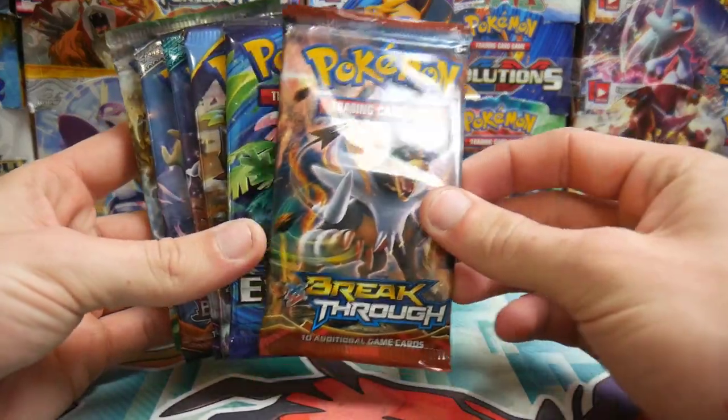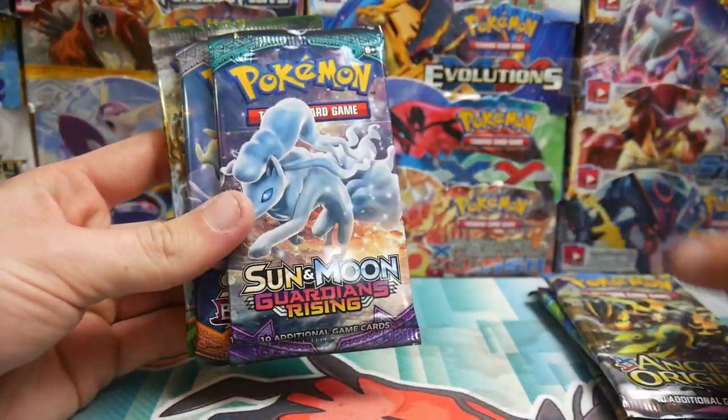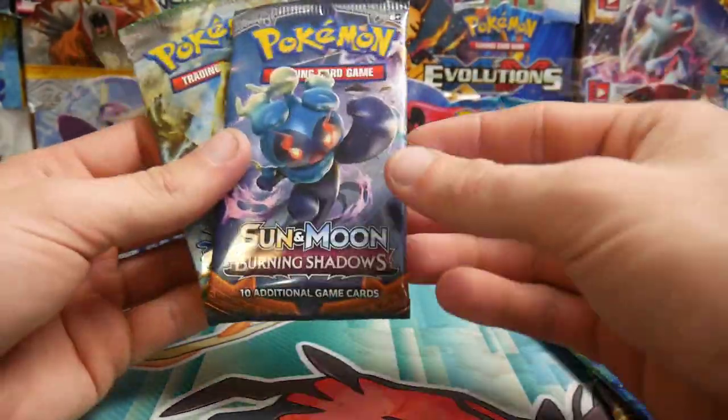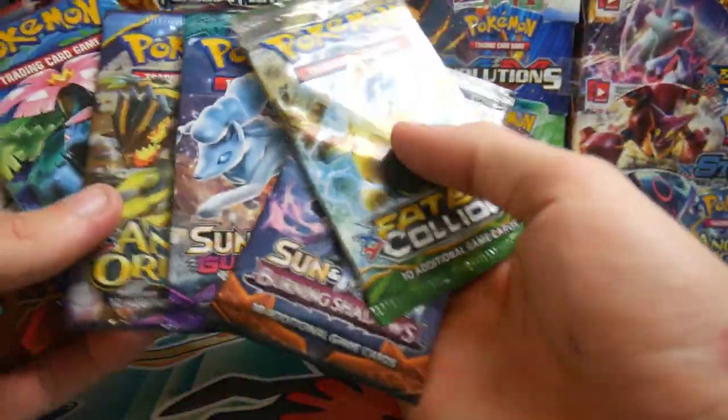We have some random packs — we have a Breakthrough, we have an Evolutions, we have an Ancient Origins, that's actually one of the sets you don't see often. We have a Sun and Moon, Guardians Rising, a Burning Shadows. That's six total.